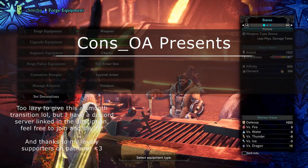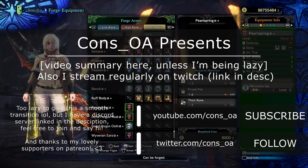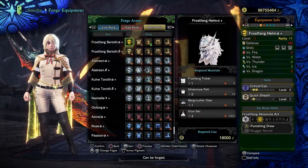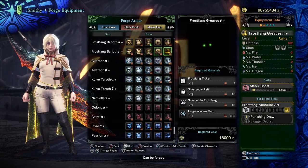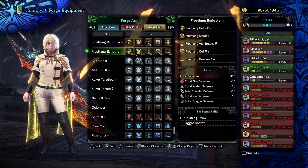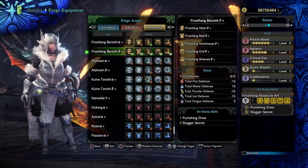Hello again, Konz here. I wanted to cover the Frostfang Baryoth armor set. I know I'm a little bit late, but I wanted to talk about the set, the set bonus, the skills that come with it, and all that kind of stuff. I'm going to go over the meta sets in a bit, but I'll show you how it looks.